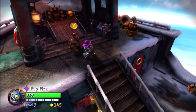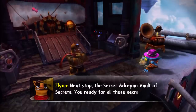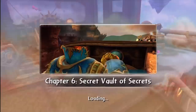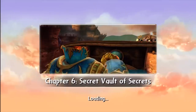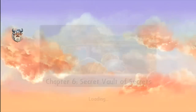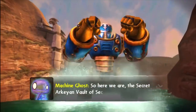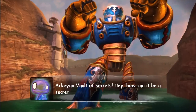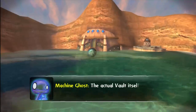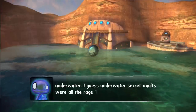I'm so ready, bro. Come on — sounds like a plan. So it looks like we're going to be heading to the Secret Vault of Secrets — the most original title for a chapter ever. Chapter number six. Let's see what happens as we head to the Secret Vault of Secrets. Thank you for the ride. How can it be a secret if we... never mind. Exactly — don't question things, just go with it. The actual vault itself is at the other end of the canyon, and it's completely underwater. I guess underwater secret vaults were all the rage 10,000 years ago.